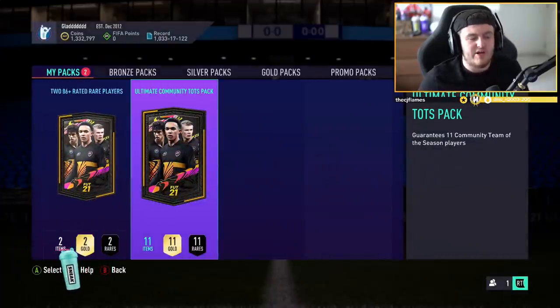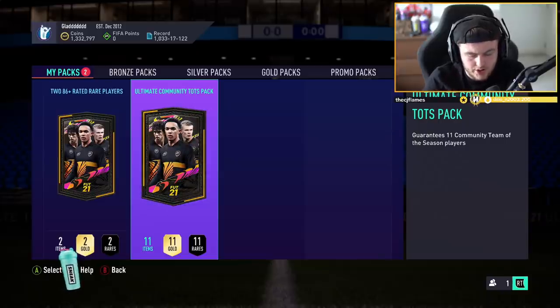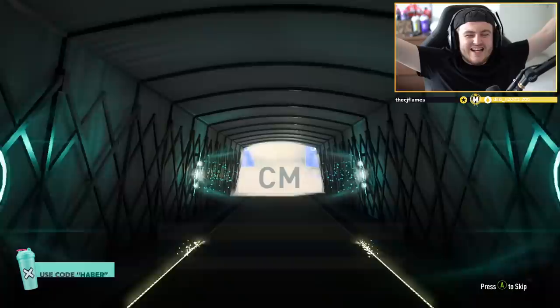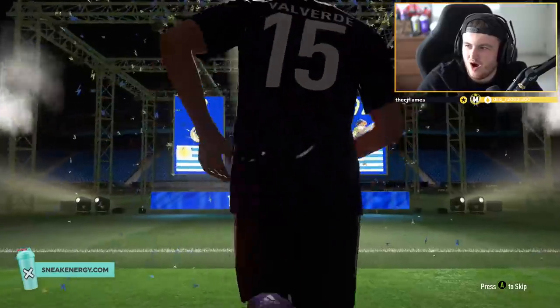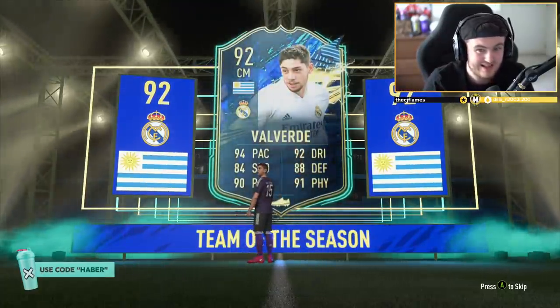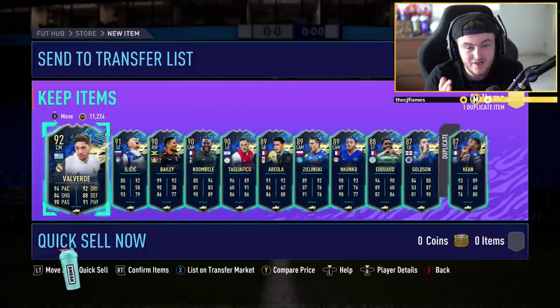Now it's time for the Ultimate Community Team of the Season pack. We want English, Uruguayan, Austrian - English guarantees either Wanbissaka or Barnes, then obviously Alaba and Valverde. Come on, big nation EA, please. Valverde! Let's go! That is sick, that is quality. Valverde is worth a whopping 780k right now on Xbox. Team of the Season is where you make all the coins in the Top 200 right here.